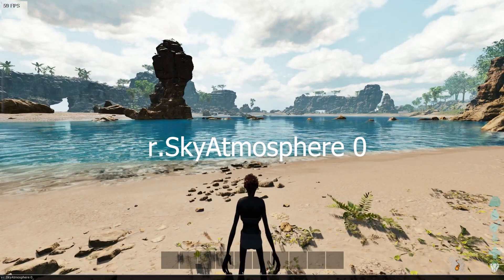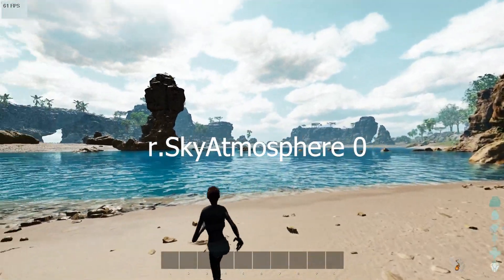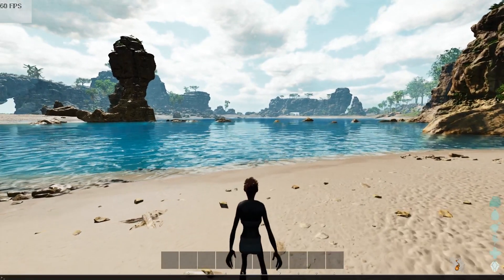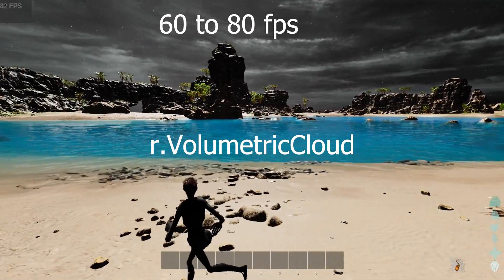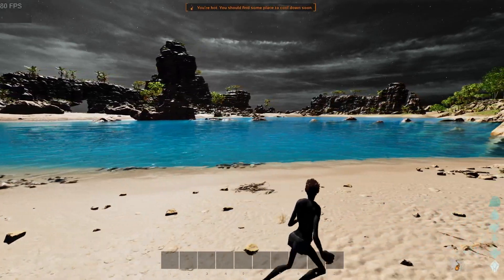The first command is Sky Atmosphere Zero. You can see a slight change — it might give you a slight FPS boost. The second one is Volumetric Cloud Zero. I'll put all of these in the description so it's just copy and paste into your console. That one makes a big difference — a pretty massive performance boost. It went from about 60 to 80 FPS.